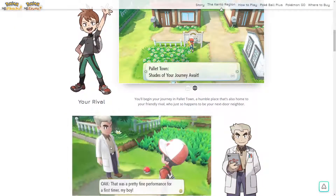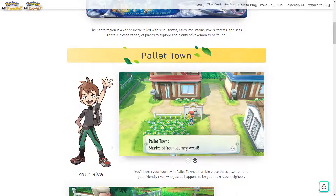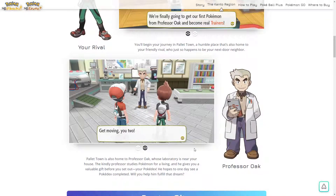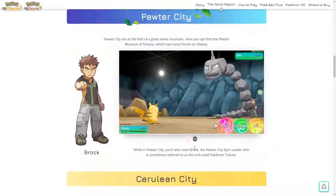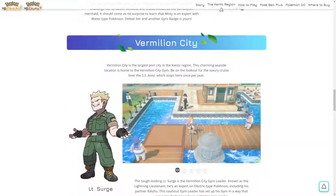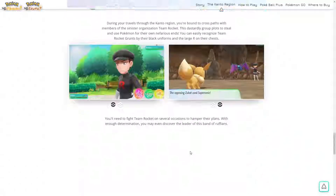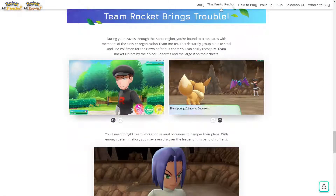Your rival — I hope you can name your rival again. Professor Oak. Of course, the gym leaders. So it's the first gym leaders — I'm just going through it all. Team Rocket. Okay, that's how the battle thing works.